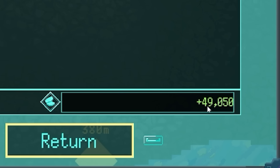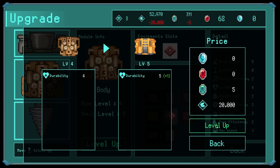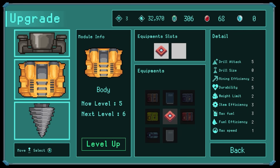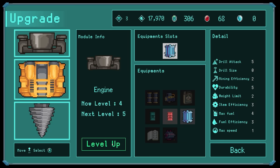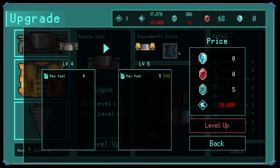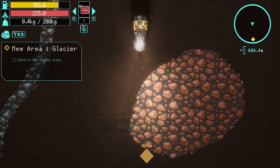We made 49 grand there by the way. Cheeky upgrade of my body for 20 grand - look, it's now yellow! Then we'll do the engine as well - level up, then another level up. Can we afford the next one? No - 20 grand, we're just two grand short.